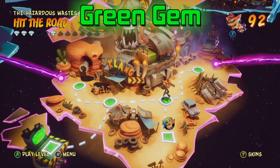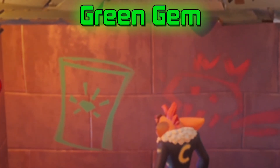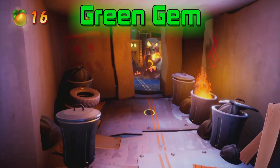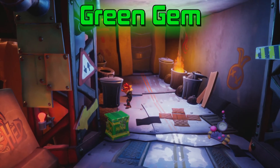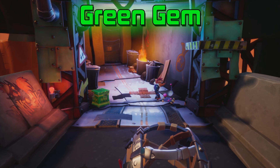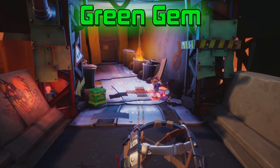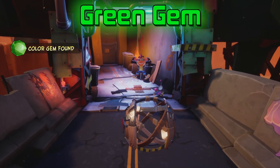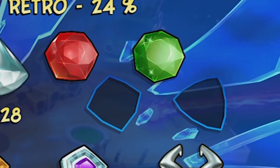Our second colour gem is the green gem on the third level of the Wastelands, Hit the Road. At the beginning, you can see a glyph that shows a green container and a red skull. Once you get past the first section of the chase with the car, you'll find a container — a trash can. Spin the trash can and it will throw out a controller. Spin the controller and it will spawn a mini version of the car, the skull being at the front of the car. As you spin it more, it will go towards the nitro crate, blow it up, and there you have it — your green gem. The green gem is now next to our red gem on the map.